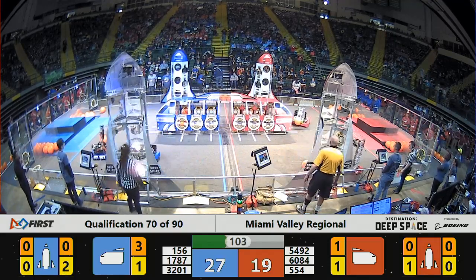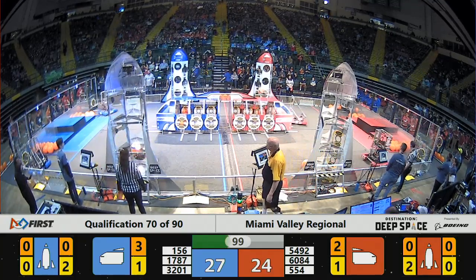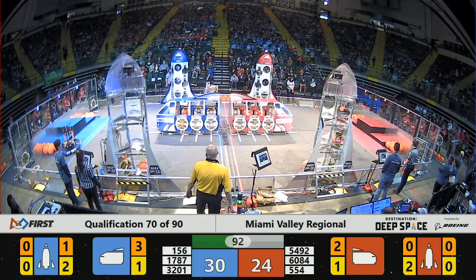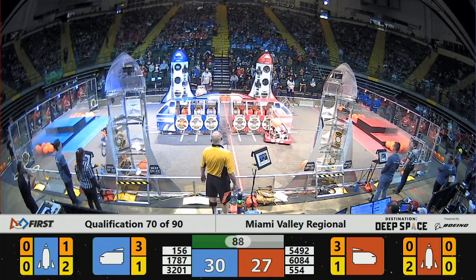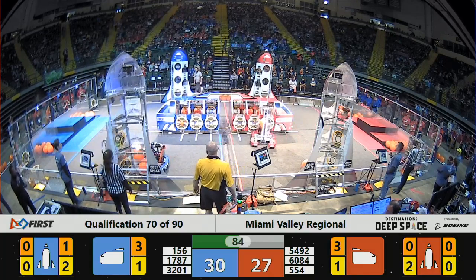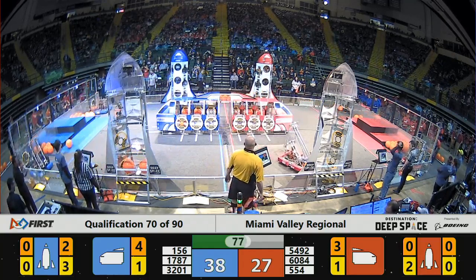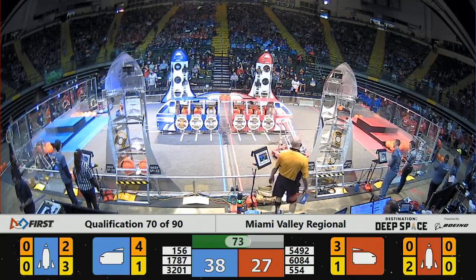Red Alliance able to do the same, delivering cargo to the cargo hold of the Red Alliance cargo ship on the near side. Two of the Red Alliance robots teeing up to do that. 6084, one of those robots — Swoop Robotics really making a name for themselves at this event this year. 554 grabbing another piece of cargo.